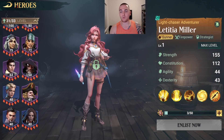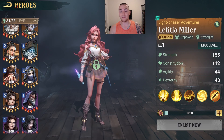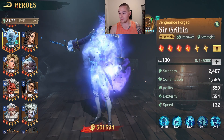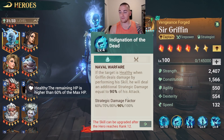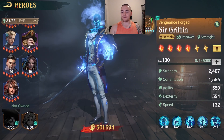That puts her on par with Griffin against unhealthy targets, but as you know Griffin does another 90% bonus damage against healthy targets — and that depends on his rank — so he is really really powerful. That is what Letitia Miller does overall in terms of her skill kit.